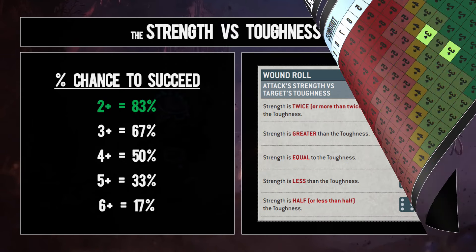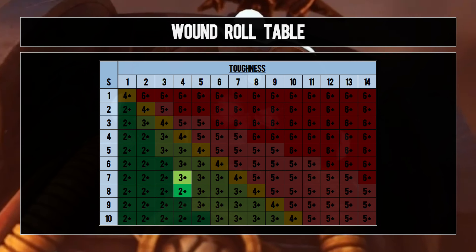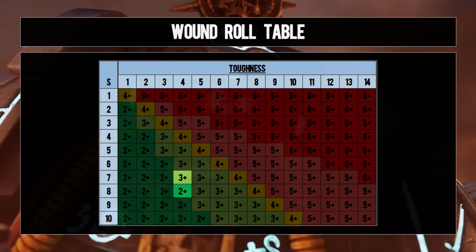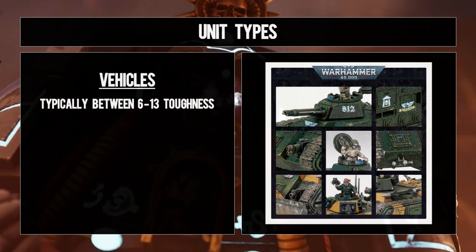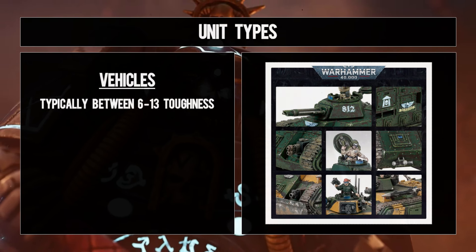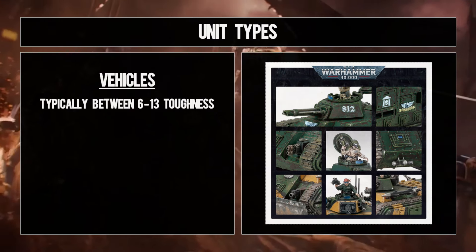Don't fret as much about getting to the two-up break point with your infantry killer guns unless you can do so without sacrificing anything. Using the previous example, however, when you have the choice of taking a strength seven or eight weapon against toughness four, then it's the obvious choice to take the eight. So whilst infantry might take all the limelight and most of your attention, the second unit type you need to consider is vehicles.